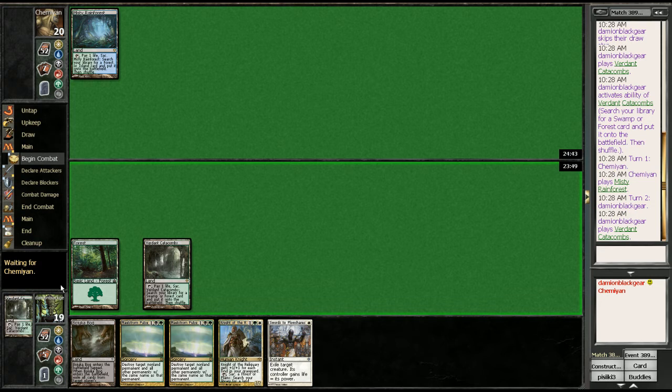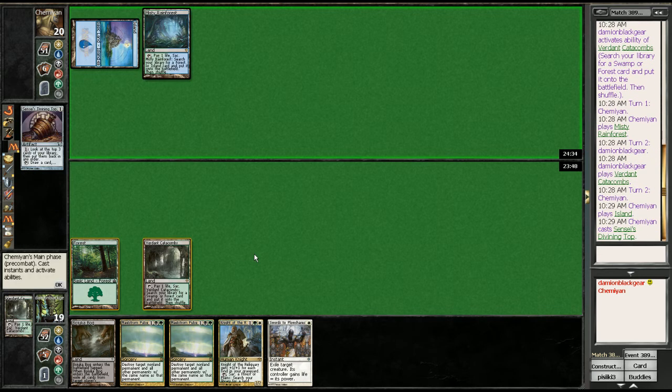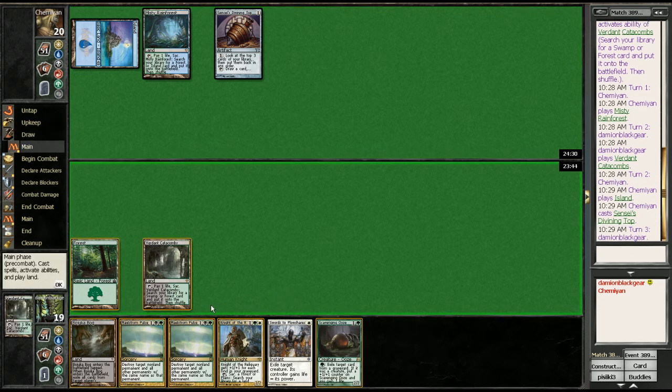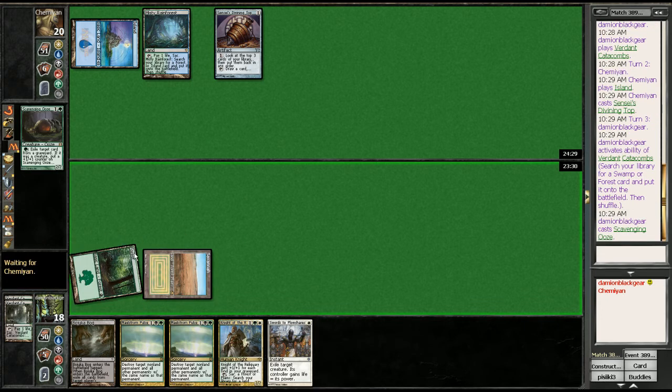Swords will help — hopefully we don't need to use it. I'm playing the fetch land here instead of the bog, because I'm hoping he'll crack it, which he didn't. There's a Top. The fetch is resolved, so I'm going to grab the Savannah. I'm just going to go ahead and try and get that Ooze out there. This way we can at least play the Knight next turn.